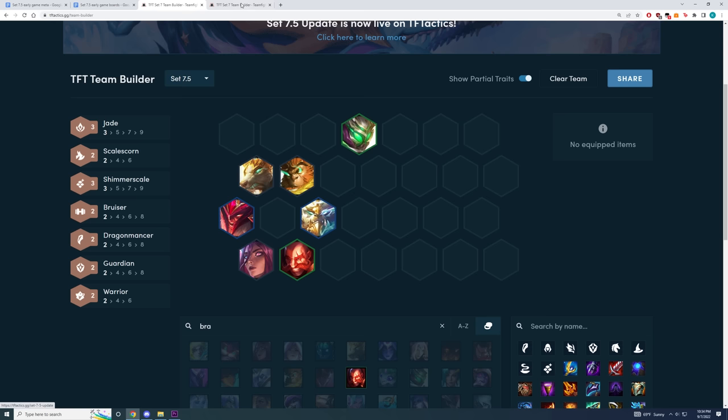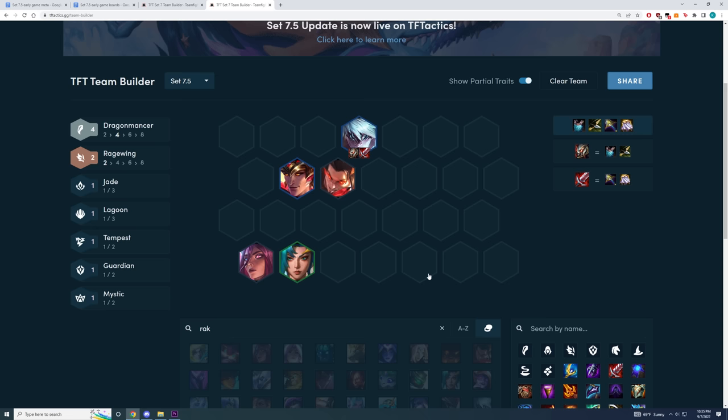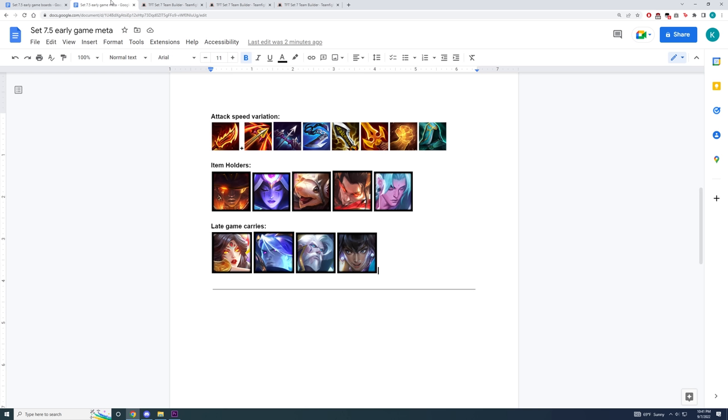The last bruiser early game variation is going to revolve around four Dragomancer. You could stack your Titans and your BT on Lee Sin — he's a really good tank with four Dragomancer in. For your fifth unit, you could just round out your synergies with a random Qiyana for Tempest. You could also play a second random Rage Wing like Senna, or if you could find a Rakan, that'd be pretty good too. Additionally, if you get a Dragomancer spat, this will allow you to play six Dragomancer, which scales really well into late game because you could just Dragomancer your carry, and it's also going to make your early and mid-game insane because your Lee Sin is just going to be unkillable.